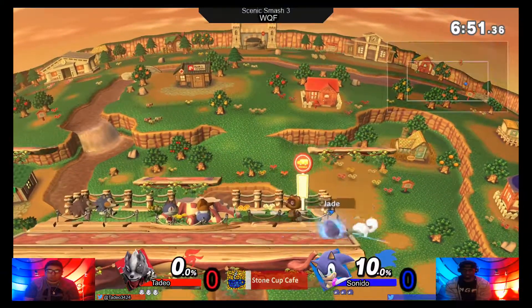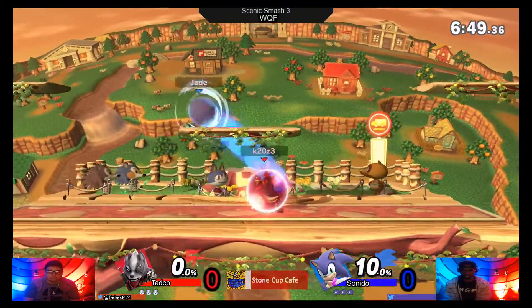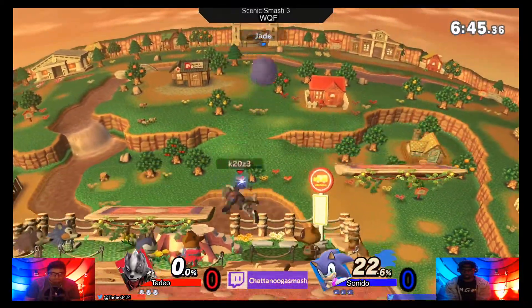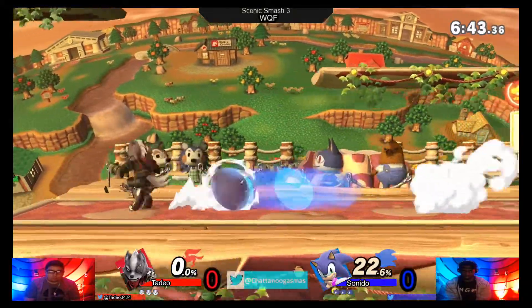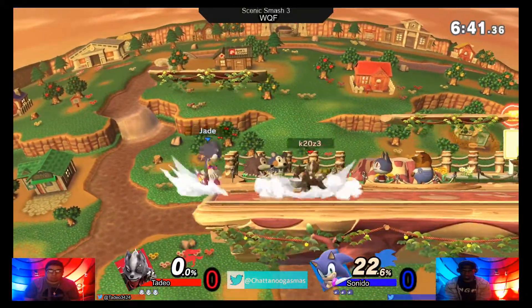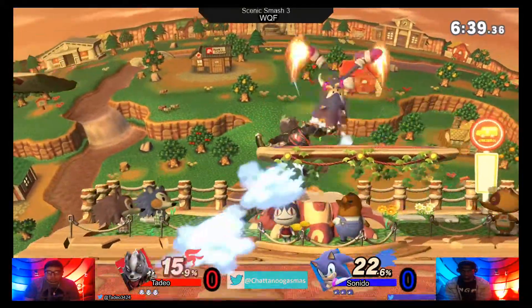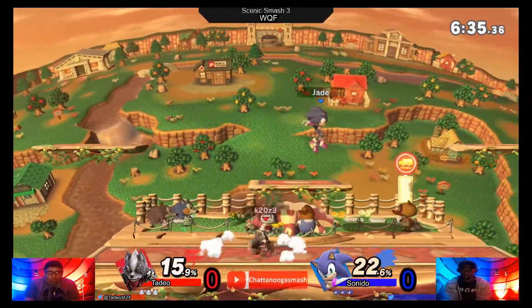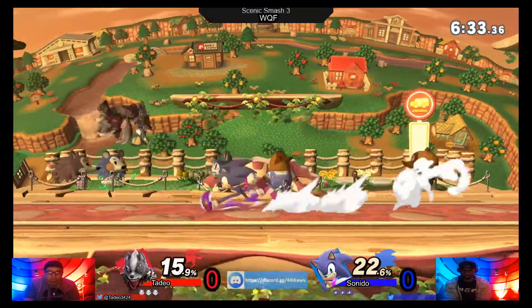Unreactable movement — he can decide to go in, and although his attacks and hitboxes are not the strongest, that movement speed is obviously one of his biggest strengths. His initial dash is not great, so not necessarily able to play on the edge of someone's threat range as much as some of the other fast characters, but Wolf in this matchup is probably going to play safer.